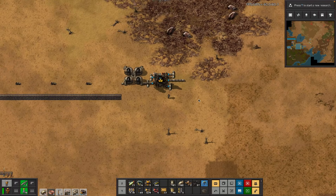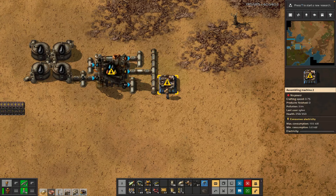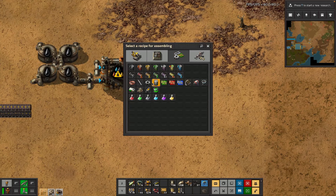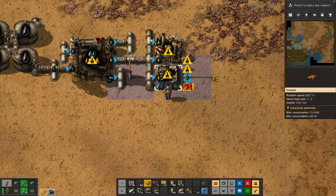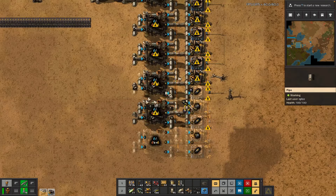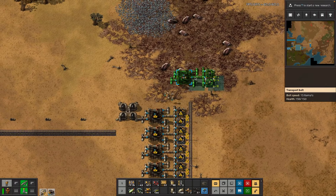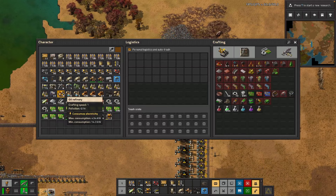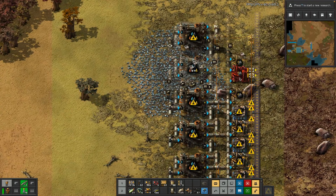Maybe we should have done this the other way around - whatever, it's fine. This is all going to be a mess - everyone likes messes, I especially like messes in my PBs where hey, this is the fastest way you can do a thing, it's a disaster, congratulations. This belt needs to run this way and then we need a couple more of these. I have not counted how many that was - we need another three.